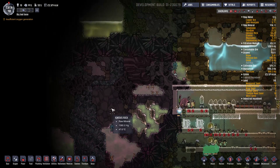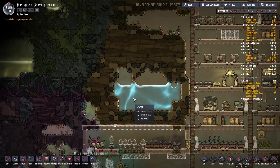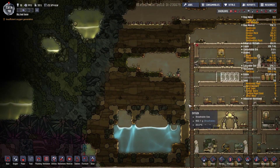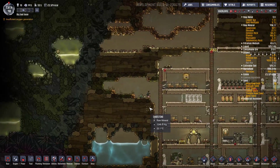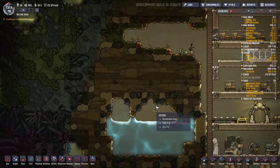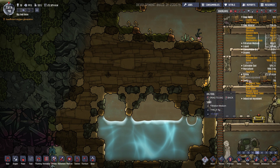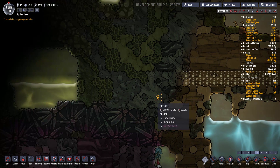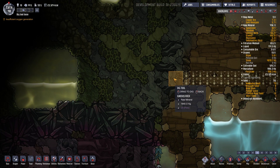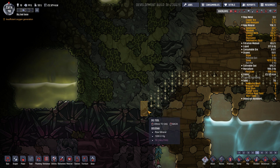On va encore essayer d'en décoter plus. On a une porte de sécurité ici et là on a un gros patch. On va aller un peu vers la gauche. On pourrait peut-être passer par là. Vous pouvez trouver un de ces fichus geysers au moins une fois dans ma vie sur ce jeu. Ça ferait plaisir.